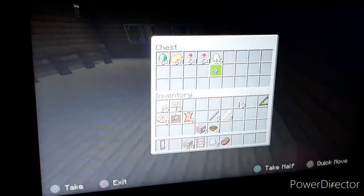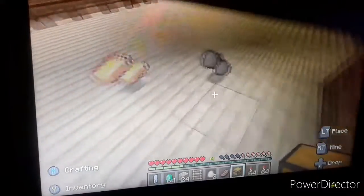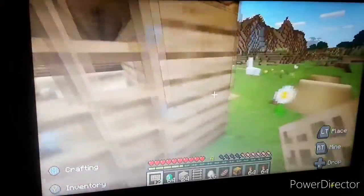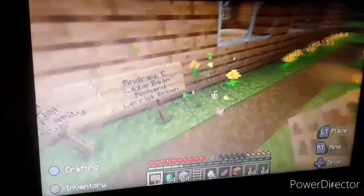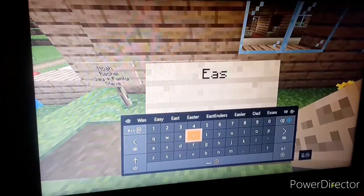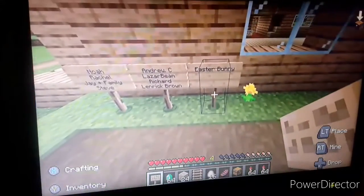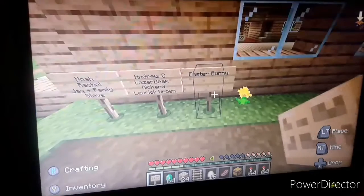I liked that treasure hunt, it was fun. I'm going to go put these away in the right chest and we've got somebody to add to the shadow garden. Let's go to the shadow garden — today I am adding the Easter Bunny, because the Easter Bunny gave us a really fun treasure hunt today. It was a gold hunt and we had a really good prize.